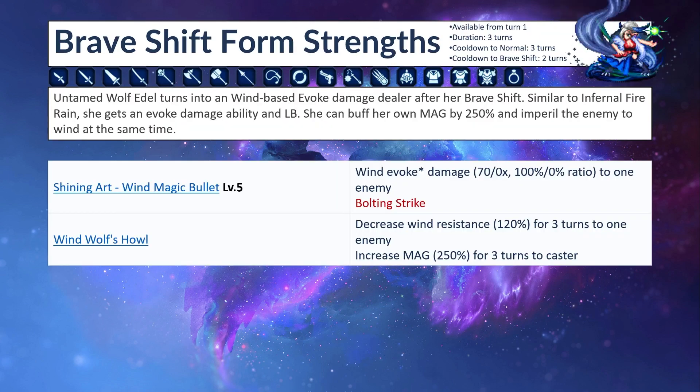Now we're going to talk about her Brave Shift. Strength: available from turn 1. Duration is 3 turns and she'll be forced back to base form. Cooldown to normal is 3 turns, cooldown to Brave Shift is 2 turns — so after being forced to base form, you can Brave Shift again after 2 turns. Untamed Wolf Adele turns into a Wind-based Evoke Damage healer after her Brave Shift, going from Physical Chainer to Wind-based Evoke Damage Healer, similar to Infernal Fire Rain.